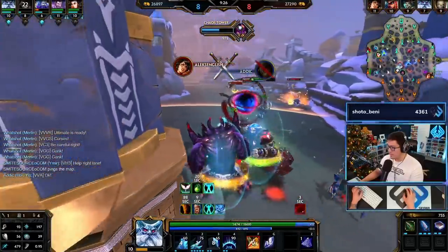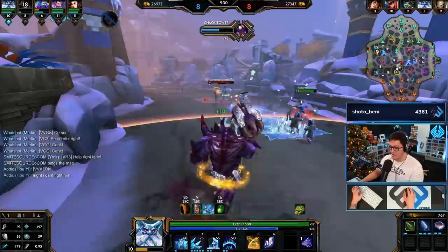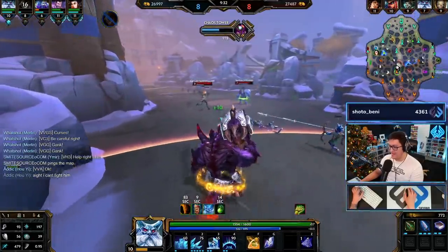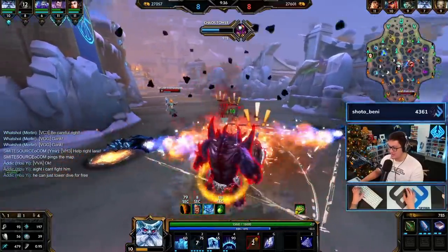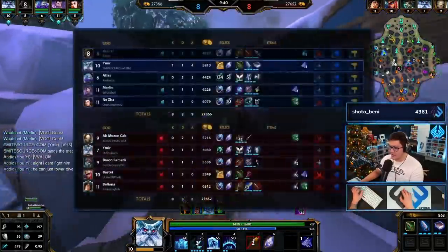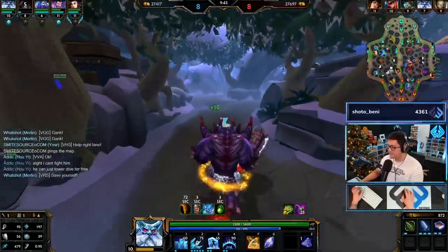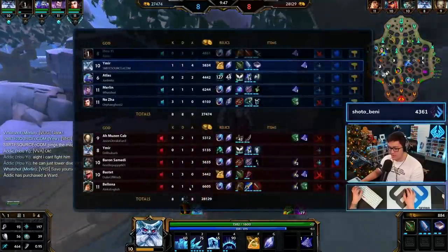He got soloed under his tower again. I don't understand what he's doing to make this so difficult. I don't think my Atlas knows how to play Atlas, which sucks. Right off the rip, if you had Benevolence the healing would have done a lot for them in the lane.